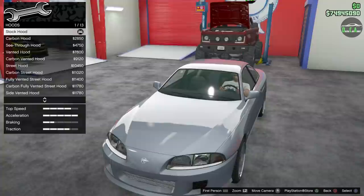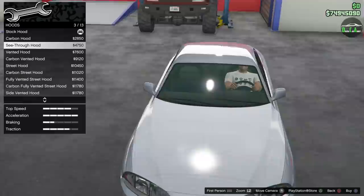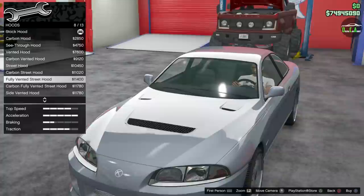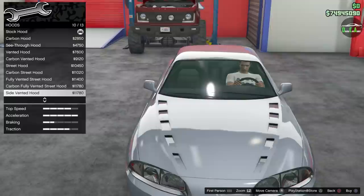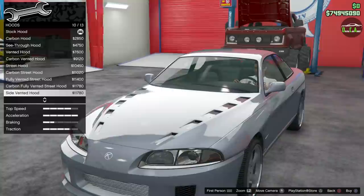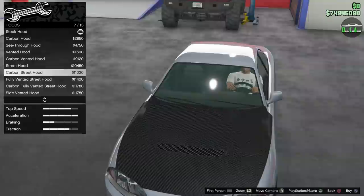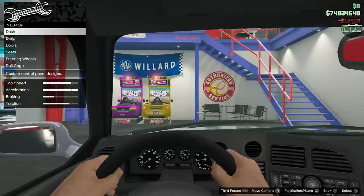Headlights — you have all the different colored glass options. Hood — stock, carbon hood, see-through hood where you can kind of see the engine bay, vented street, fully vented, side vented — that's way too many vents. I think the vented street is a nice happy medium, but the carbon weave is a bit too thick. I'm going to go with the street — just a regular painted street.